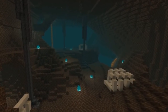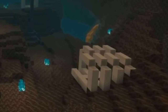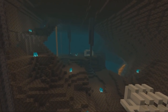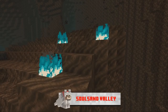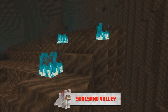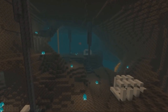The Soul Sand Valley will include some uncovered fossils, and the biome is made up of soul sand. You will also see a really cool-looking blue fog and, most importantly, a new type of fire known as blue fire, which looks very cool. We'll talk about the fire later on, but this is now being added into the Nether.